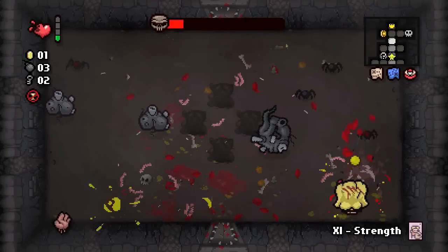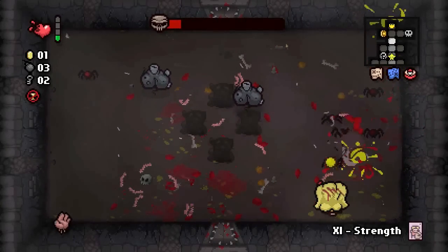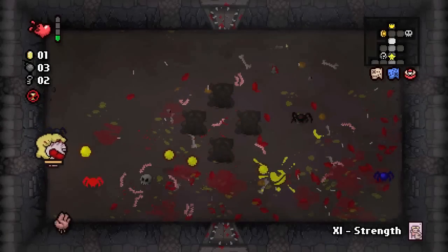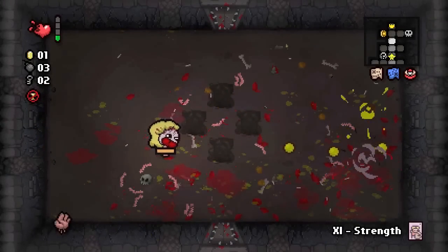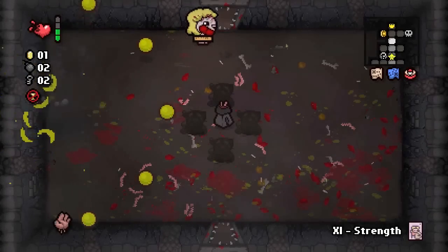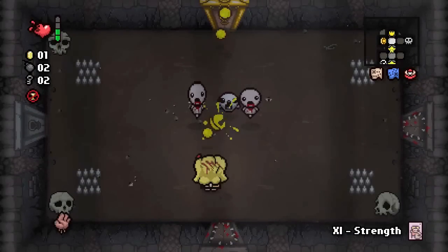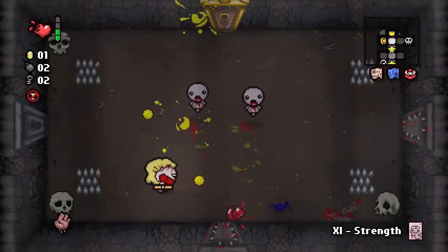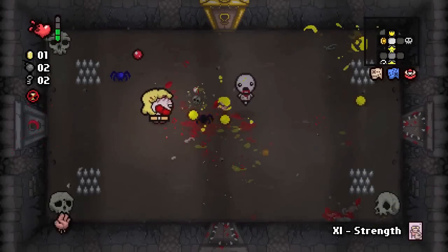It's especially useful whenever you're fighting bad fights like this one where you're really slow and can't avoid the moving Teratoma segments — which, by the way, whenever you collide into them they deal a full heart of damage, so they're really nasty. Also, I have no clue what I'm doing here — why did I try to bomb this wall? I have the map, for crying out loud.